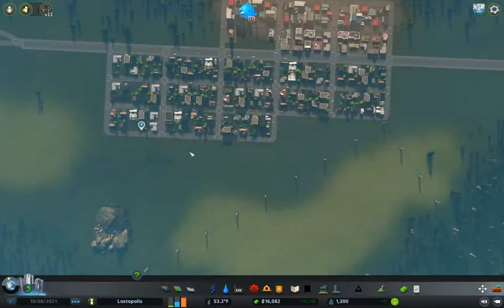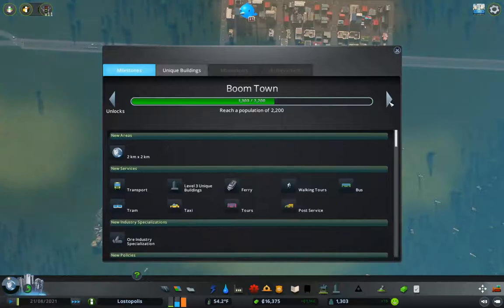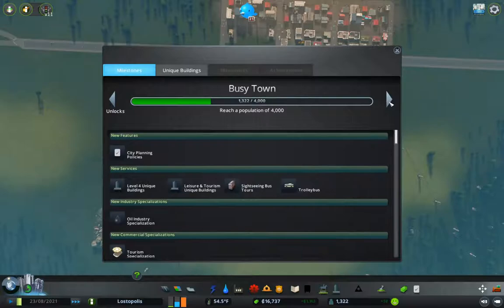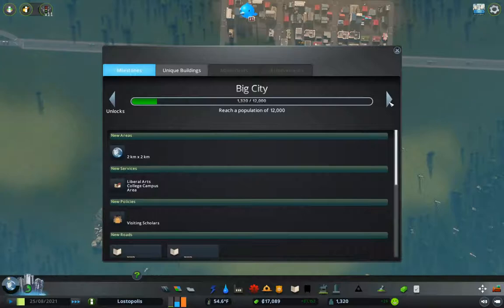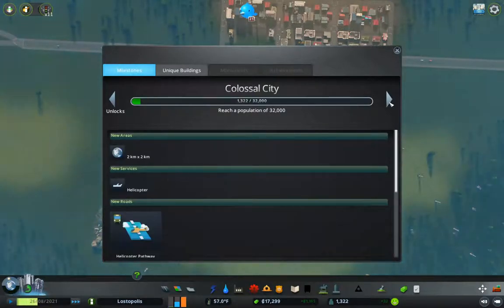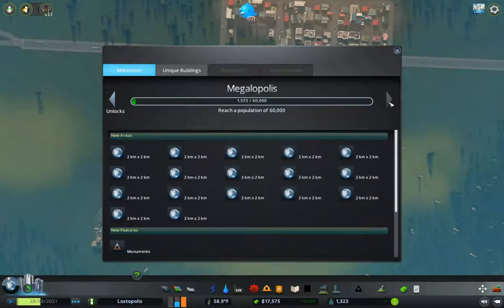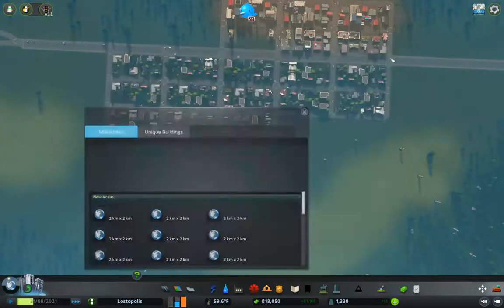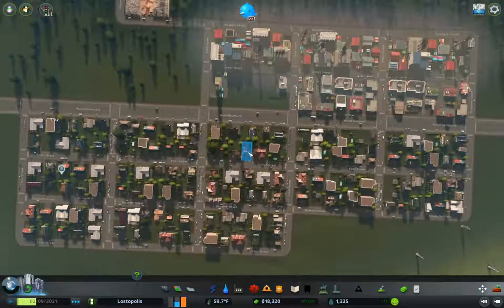We're up to 1,300 people. What's our next milestone? It's 2,200 Boom Town, then 4,000, 6,000, 8,000, 12,000, 15,000, 24,000, 32,000 Metropolis, and Megalopolis is the top level. I'm using a 25-tile mod, so once we get to Megalopolis we'll be able to have all 25 of the central tiles of the map.